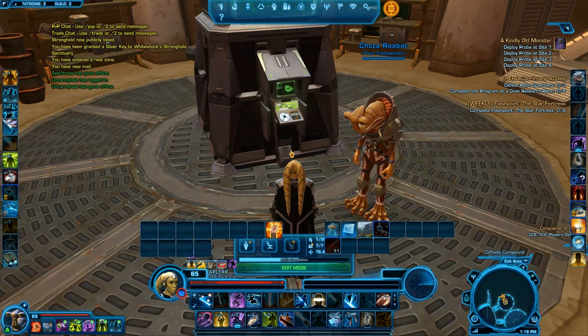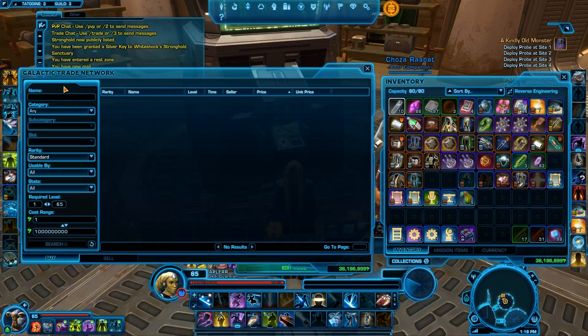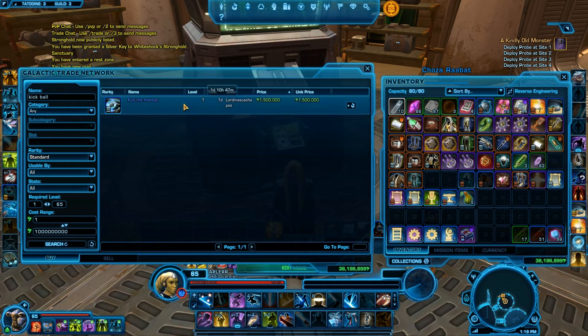This is a perfect chance — these are no longer available anymore, there is no way you can get them. The Rancor Holo replica has none listed on the GTM as you can see. But the Kickball is at 1.5 million. That's pretty good money, even if it cost you 200 cartel coins.